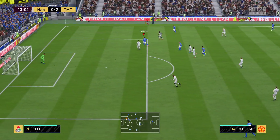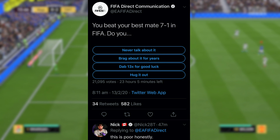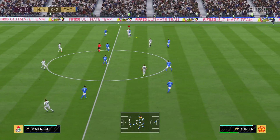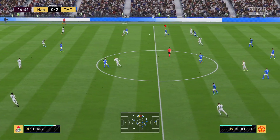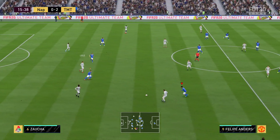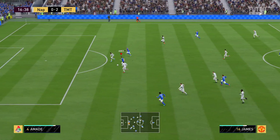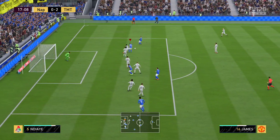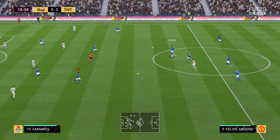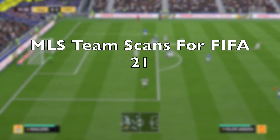EA FIFA Direct came under fire this week for a tweet that read: 'You beat your best mate 7-1 in FIFA — do you never talk about it, brag about it for years, dab 13 times for good luck, hug it out?' This was criticized because the EA FIFA Direct account is supposed to communicate core game issues, not post marketing jokes. The game has bad servers, career mode issues, and problems like the Premier League broadcast package getting stuck — yet instead they're cracking jokes.